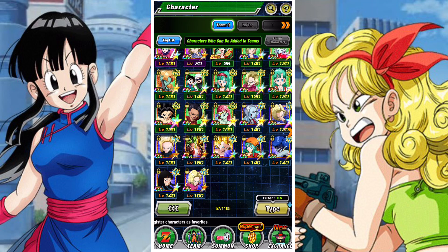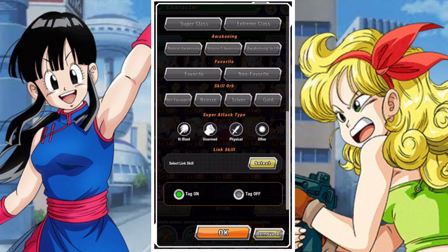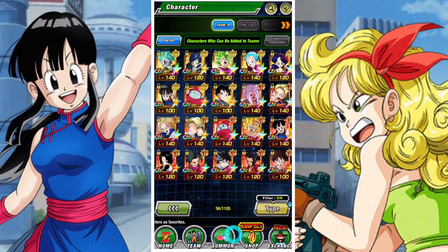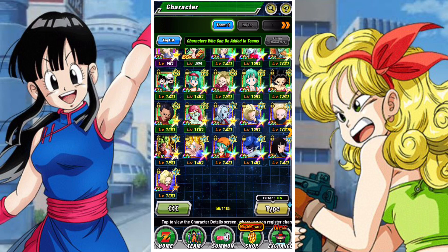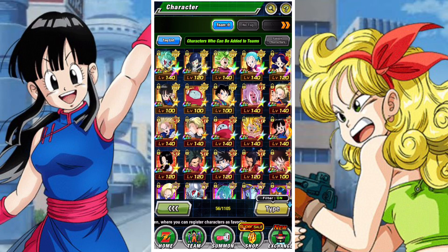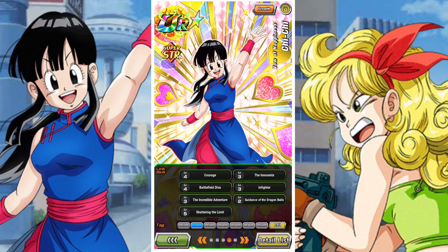The big thing with Peppy Gals is always going to be how you build them. They have a couple of divisions naturally, but the one thing they all have in common from a link perspective is Battlefield D.Va. Battlefield D.Va is an incredibly crucial link for the Peppy Gals team, and it really binds everything together. Every single Peppy Gals unit will have Battlefield D.Va, and it basically keeps them all together.